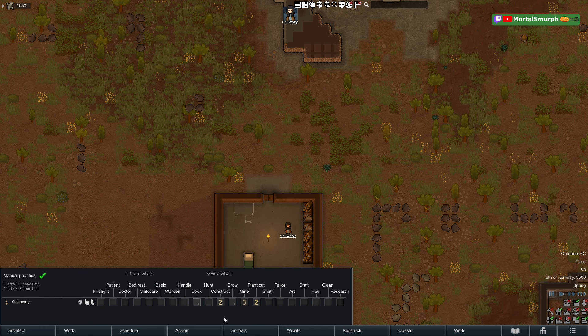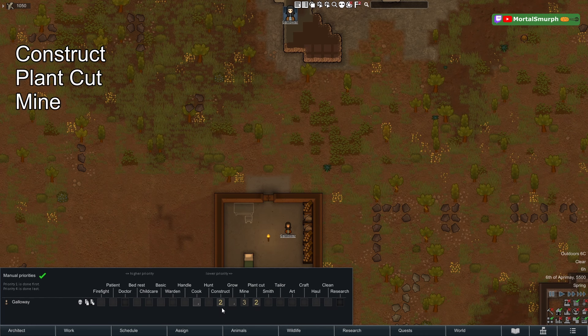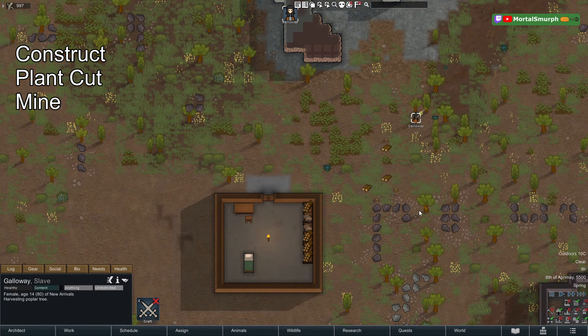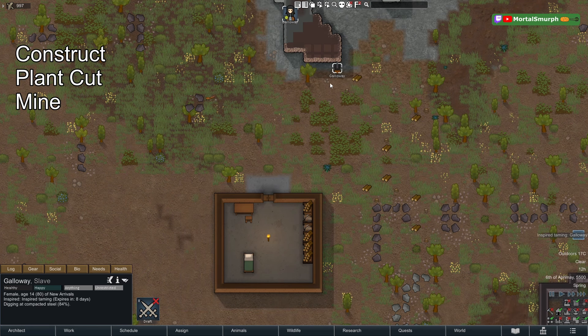For example, construction and plant cutting are both number two, but construction is to the left, so it's higher priority. This person will always construct first, then plant cut, then mine — twos before threes, left before right. If we undraft them, we can watch: they'll construct, then cut down all the trees, then mine.